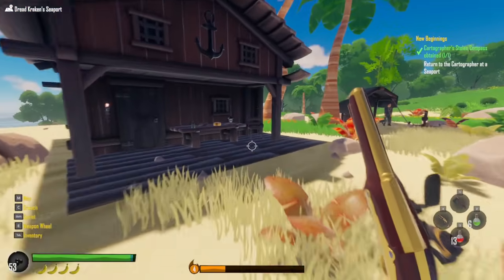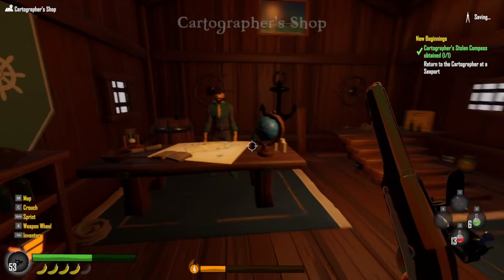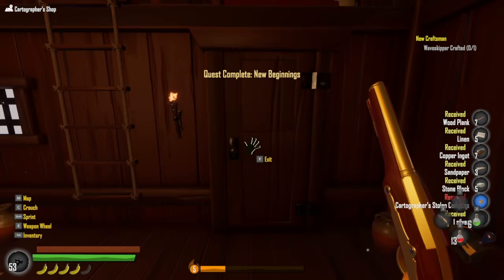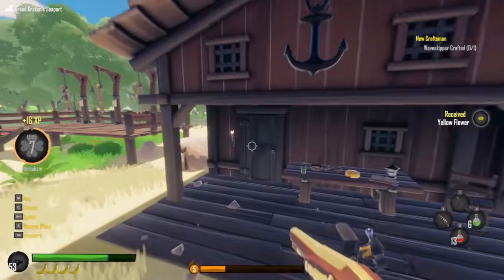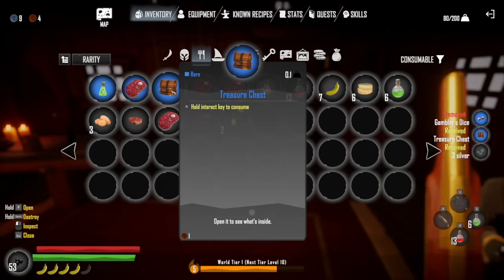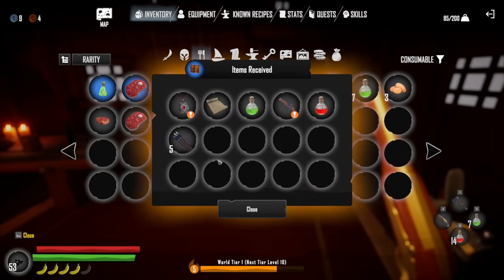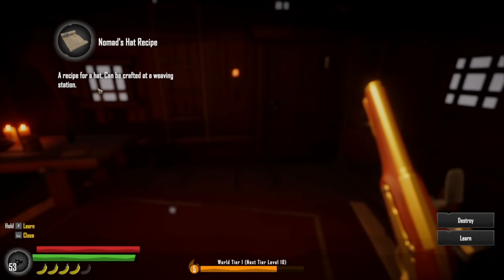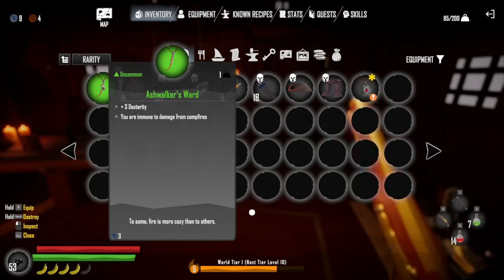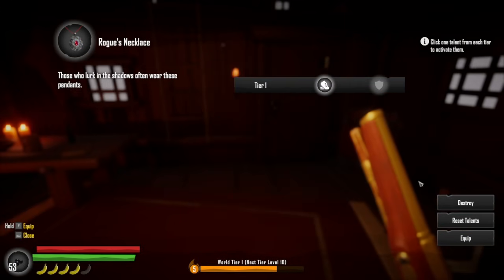Let's go turn in these quests. Home sweet home, Dreadkraken Seaport. Pyrocaptain is slain — he tells me where the headquarters is and gave me an Ashwalker's Ward, a Marauder badge, and some money. It tells me where the Marauder's Guild entrance is. The cartographer — yes, I found your compass! And now I'm level 5. He gave me sandpaper, copper ingot, linens, and a few other things. Then the Gambler's Dice goes to the tavern owner. He gave me a treasure chest — a Rogue's Necklace, Drifter's Coat, Adventurer's Flintlock. Dexterity increases the chance for special effects — I'm going with agility for the necklace. You can wear two trinkets, two rings, body, pants, and head.